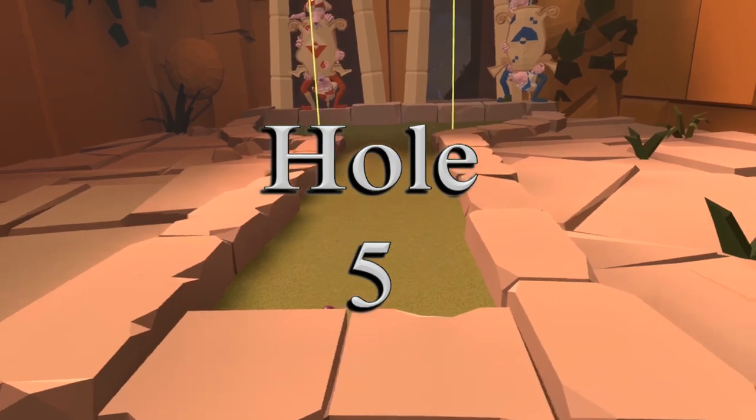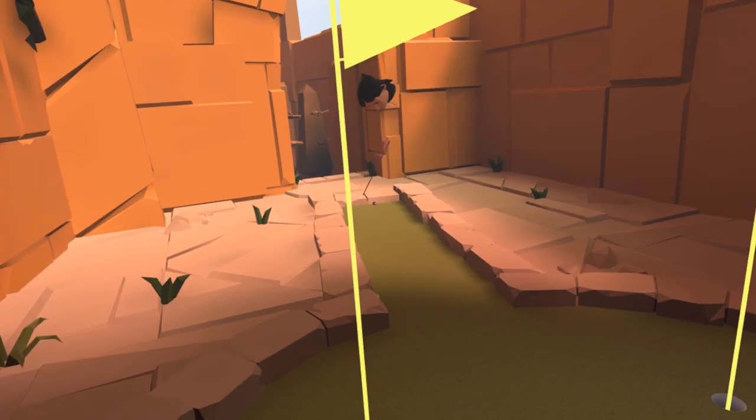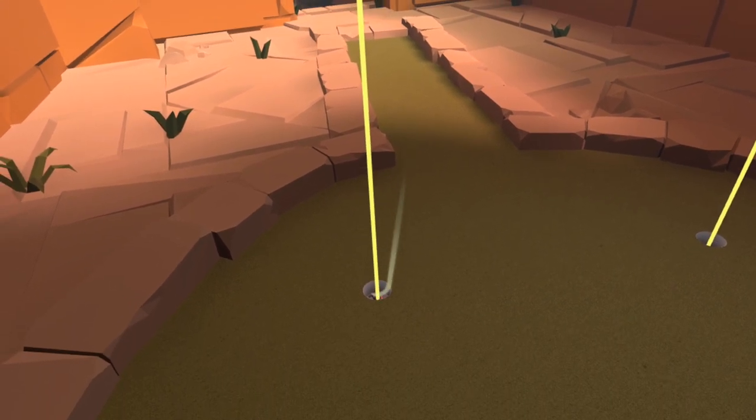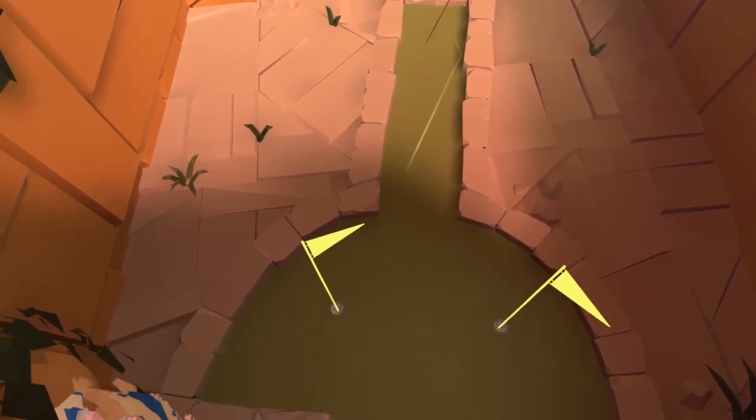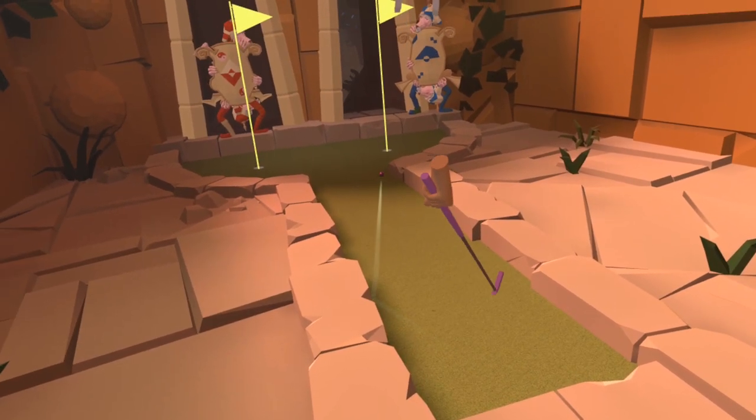For hole number five you can do this one a number of different ways. I found the simplest to be playing off this left hand side wall. That gives you a line which cuts close and tight to that right hand side corner but it will see you into the cup for the hole-in-one.